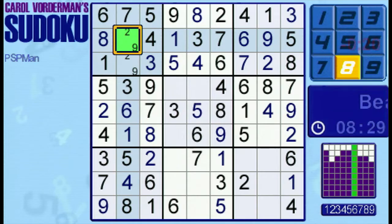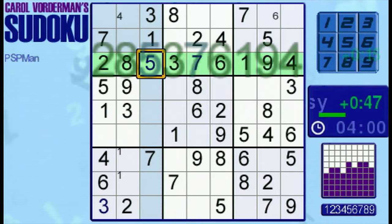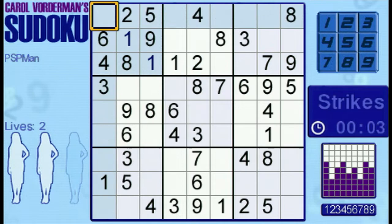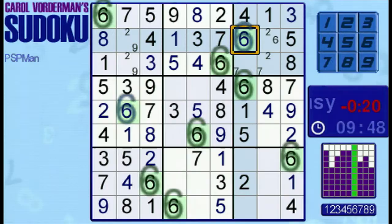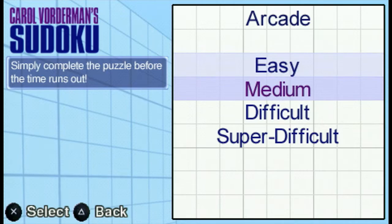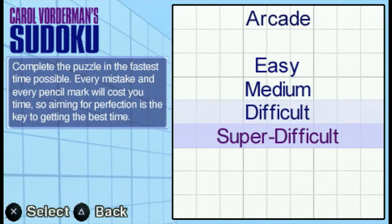Next up is Arcade, which has a slew of modes all to itself. In Beat the Clock, you need to complete the puzzle before time runs out. In Extra Time, you gain more time by placing correct numbers and can even combo them to gain even more time. In Perfection, mistakes and candidate numbers will add on to how much time you've taken. And in Three Strikes, you're only allowed three mistakes before you fail the board. Despite the different play rules, all of these are pretty manageable on the easy difficulty, but get harder as the difficulty increases. Because each mode also includes the difficulty select, the game does an excellent job of exploring all of its own mechanics, as well as testing your own skills. This is something I notice is often left out of actual games, and it's really nice to see here.